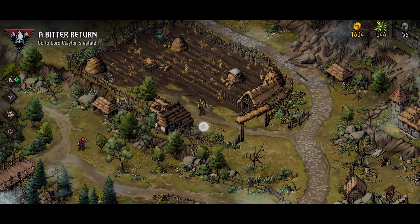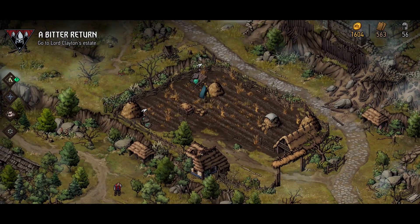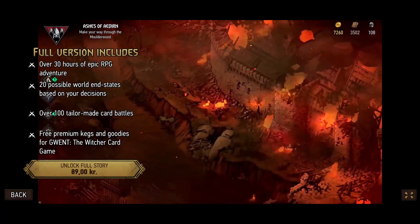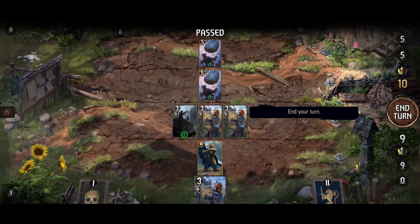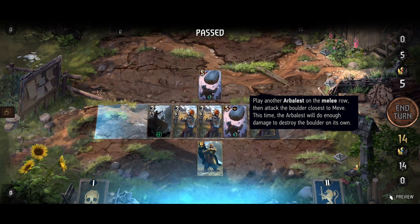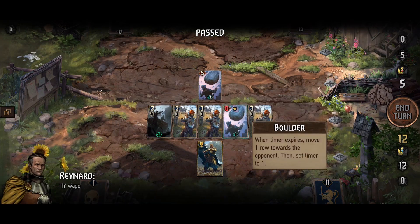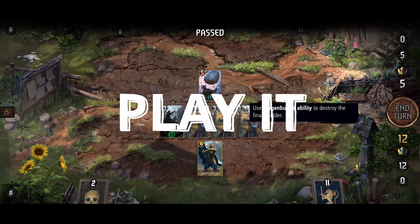The only slight downside is that the UI shown when picking up resources is rather small in the mobile version. Thronebreaker is free to try for about an hour, after which the full game can be unlocked for a single $9.99 in-app purchase. You need to be online to play, it takes up 2.7 GB of space, and the full version offers about 30 hours of gameplay. It's absolutely one of the best deck-builder narrative-driven RPGs on mobile, so it's an easy recommendation.